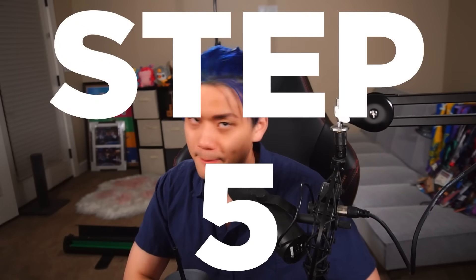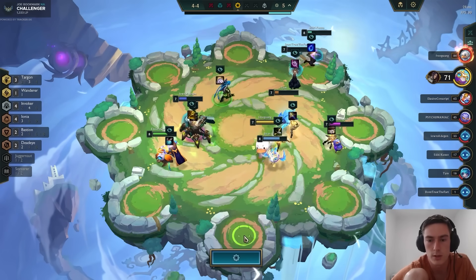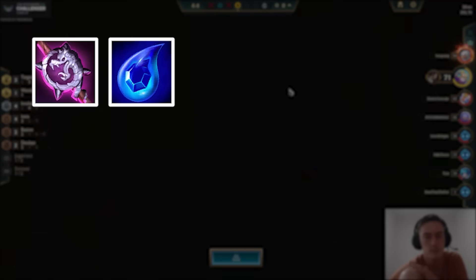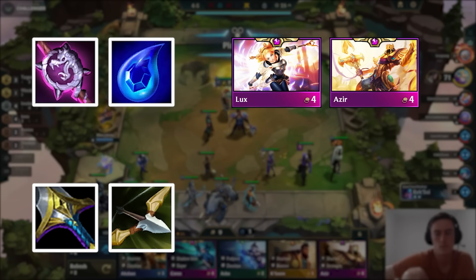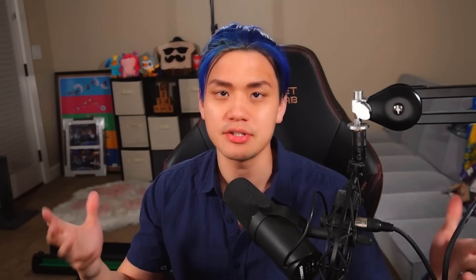Step 5: Evaluate your items and pick your composition. Because you'll be far ahead in HP, you're likely going to be last pick on Carousel, meaning you just have to play whatever the items are saying. Evaluate the direction the game is telling you based on your offensive components. If you get a lot of Rods and Tears, play an AP comp like Sorcerer Lux or Shurima Azir. If you get Swords and Bows, play an AD comp like Challenger Akshan or Zanzeri. From there, pick any of the top comps you feel comfortable playing. Here are two videos to help you get started, applicable to future patches as well.